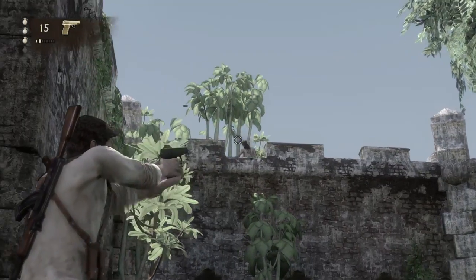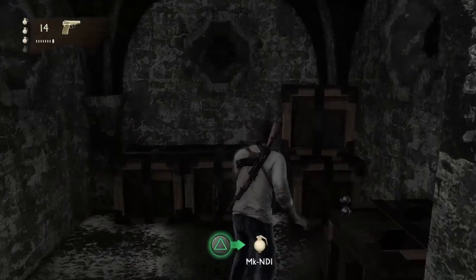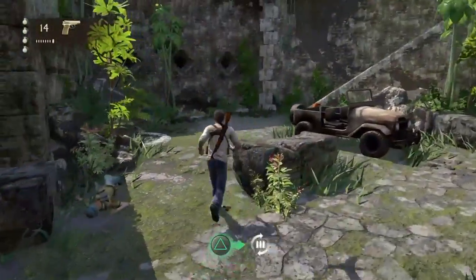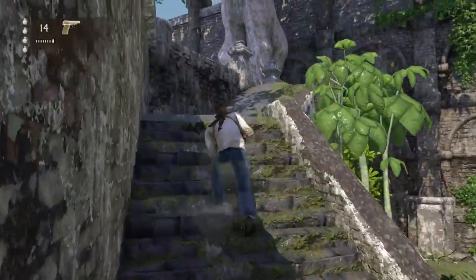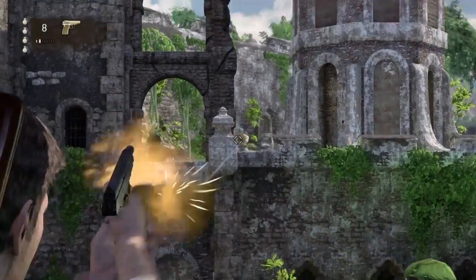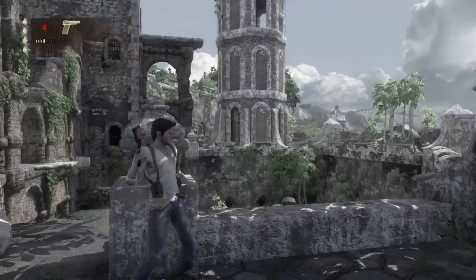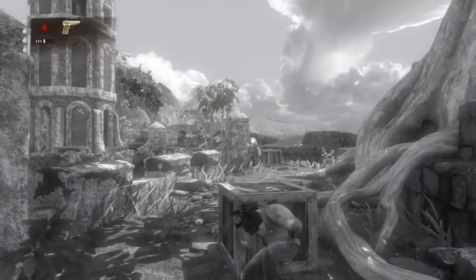This one is pretty easy — just take those guys out. But watch out for the guy up there, because he can hit you from the side, so watch out where you take cover. Then you're going to want to head up here, and there's a few more guys. You might want to get into cover before you fight them, but yeah, there's another guy over there, so it can be tricky to find cover.